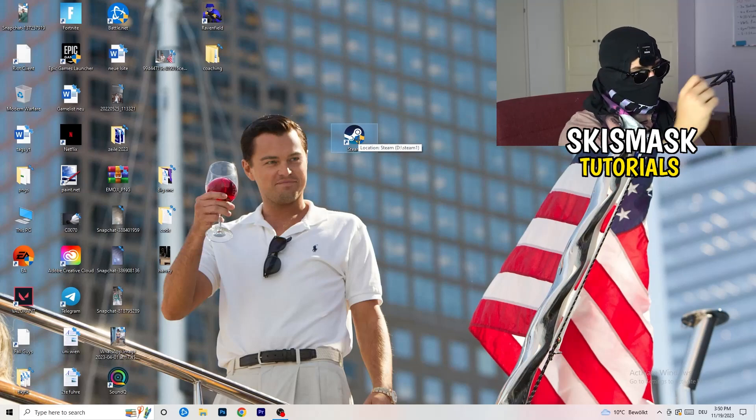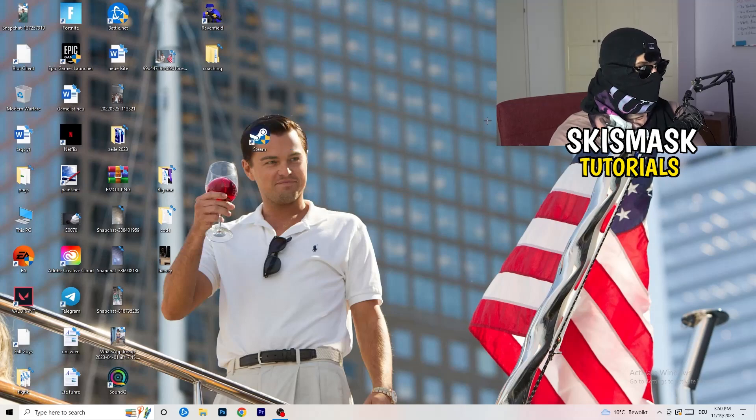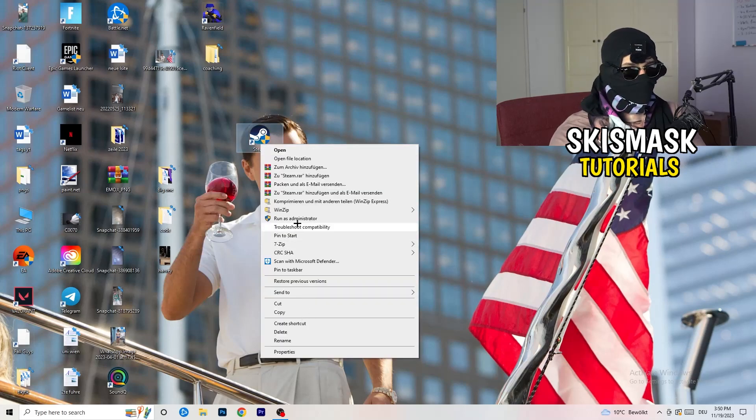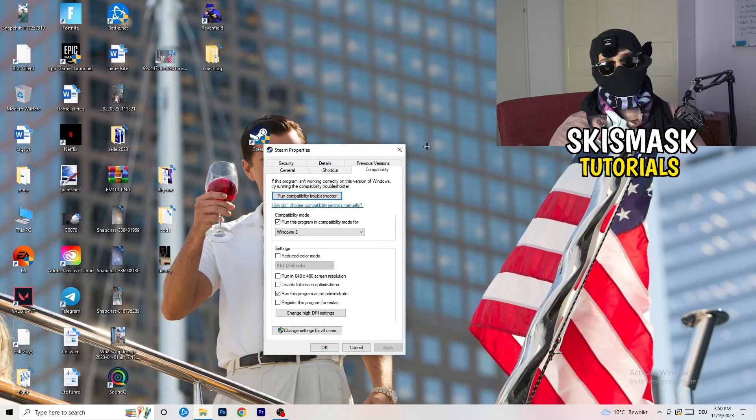After applying those settings, restart your PC. You'll see a little administrator symbol on your launcher shortcut, meaning it will always start in administrator mode. This helps with a lot of issues, especially not launching. If it still doesn't work, take your in-game shortcut on the desktop and do the exact same thing — run as administrator or set the same compatibility settings.